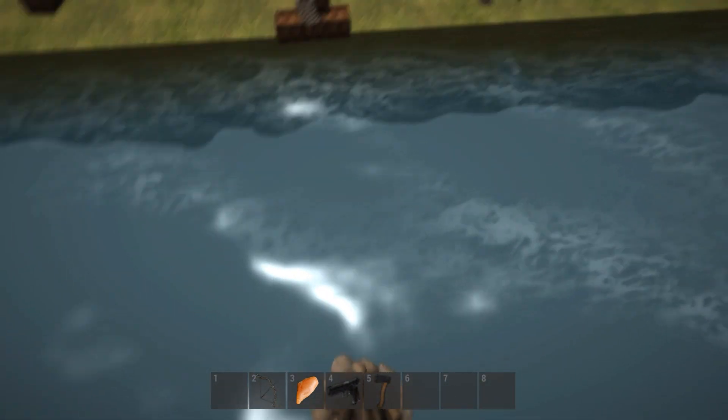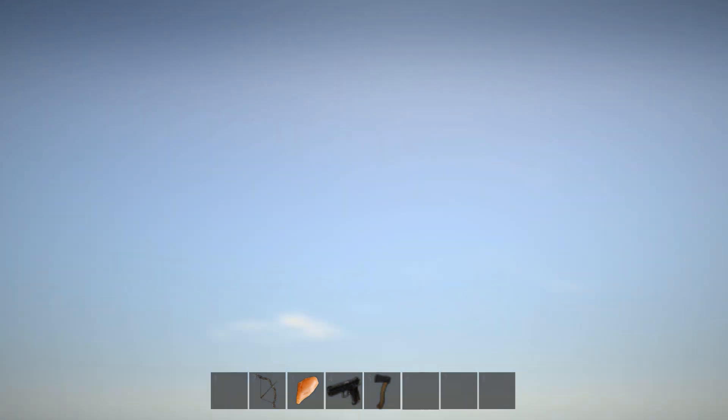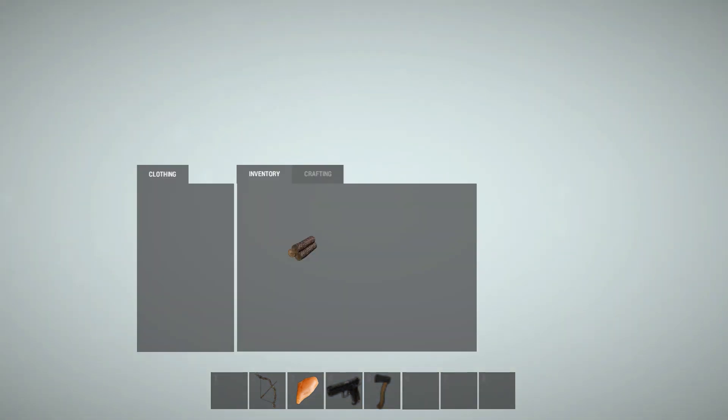There's also a wide assortment of random different shapes over there on the other island. There are new lens effects too — if you look closely you can see dirt on the screen, which looks pretty nice. The inventory also looks a lot better.